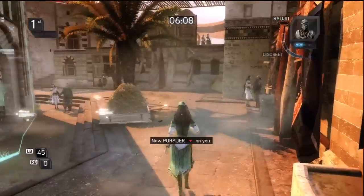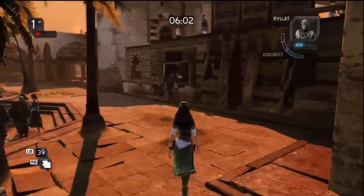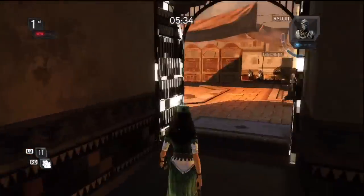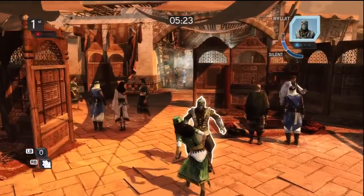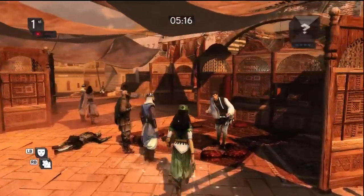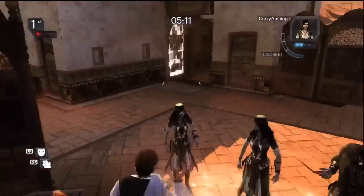Respawning again, our target is the Renegade. We climb this wall, briefly blend in with a small crowd of people, move through the tunnel to the other side and get a visual on our target. Having killed our target, we blend in with the people at this market stand and lie in wait for our next target: the courtesan.